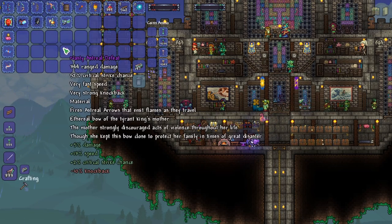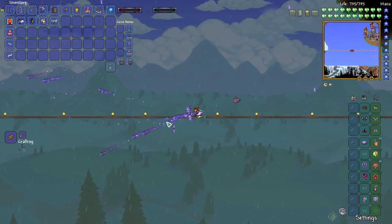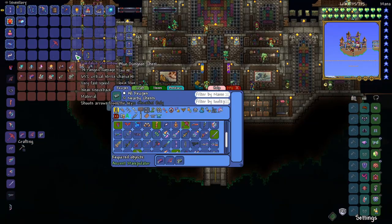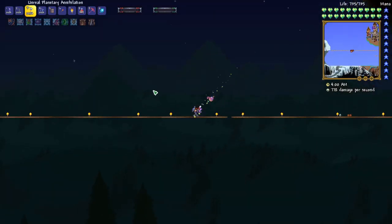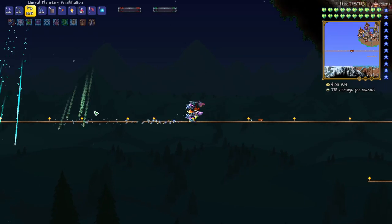Huge upgrade for our bow. That looks like it's doing homing attacks. We can also upgrade our Daedalus Storm Bow and our Cosmic Bolter and turn those into the Planetary Annihilation. That's pretty sweet.